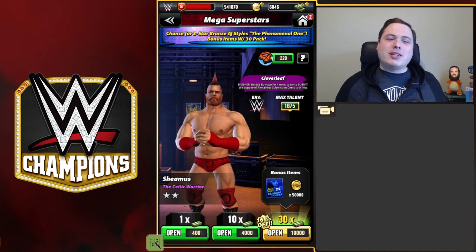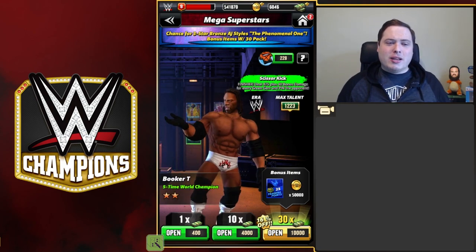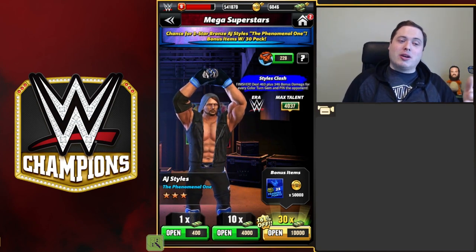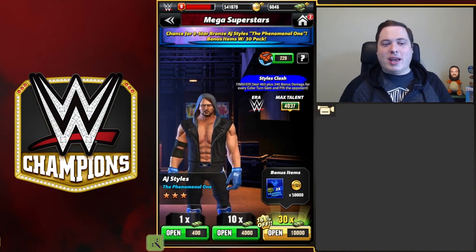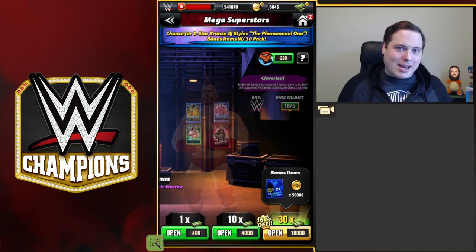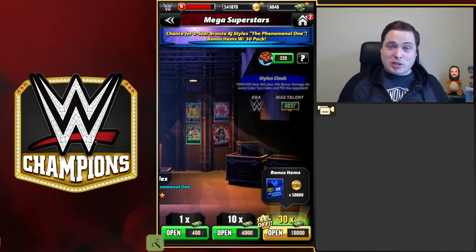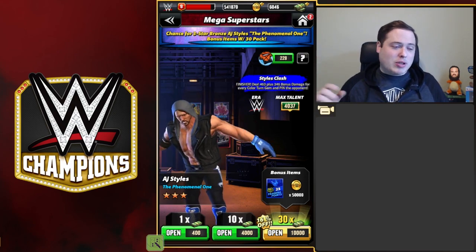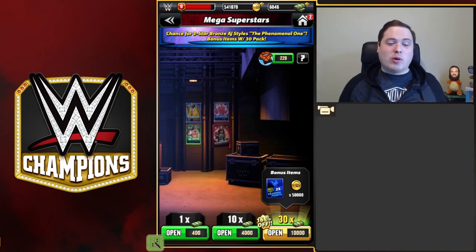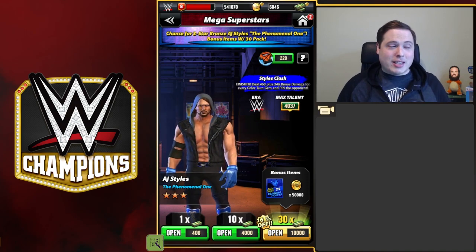I went into the Mega Superstars pack. AJ Styles is this weekend's Mega Superstar because of Elimination Chamber, which means he's a free bronze star — they originally advertised him to be a free silver star with stats like 5,900. We've got this AJ Styles superstar available — the phenomenal one. He is a styler character and I don't have many of those, so it would have been great to pack him. I managed to open 10 of these packs and I genuinely was not expecting to get anything good. But just watch, because we get something absolutely incredible — the definition of phenomenal.